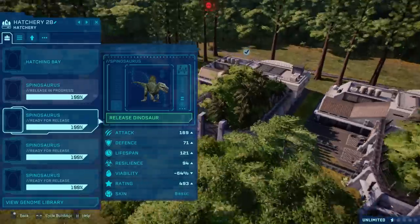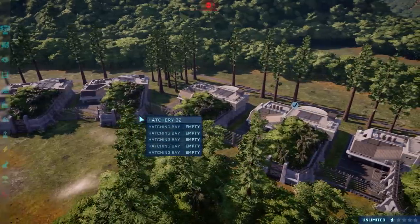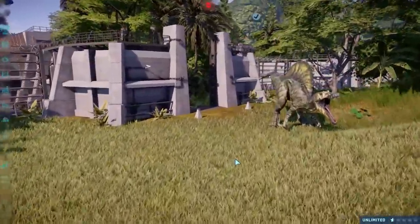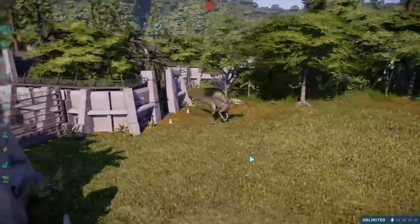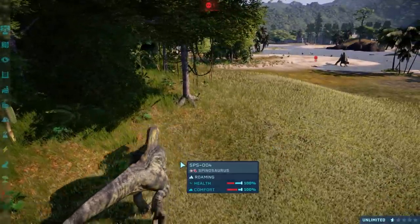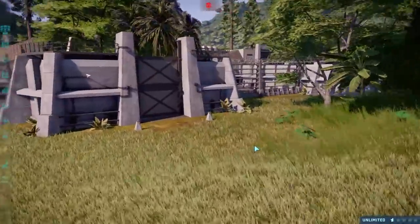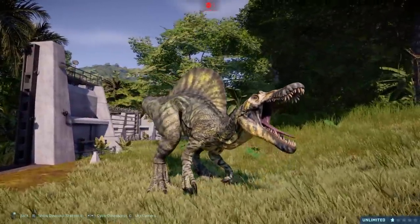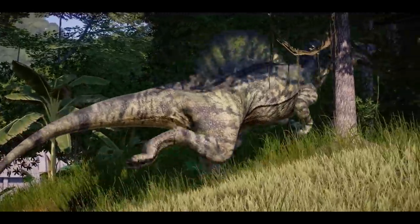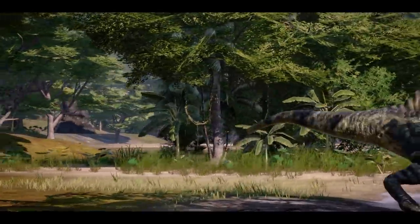Seeing as we've seen one, we might as well release the other ones, because I think this actually has multiple different skins — it definitely has two. I wanted to make a couple of the same one just to see how they would interact with each other, because these guys can have four to five pack leaders. It looks so good. I love it to pieces. Off you go — into the jungle. No doubt you're going to kill something else.